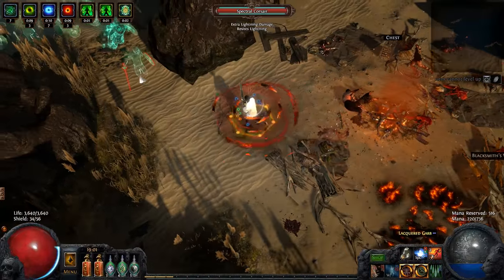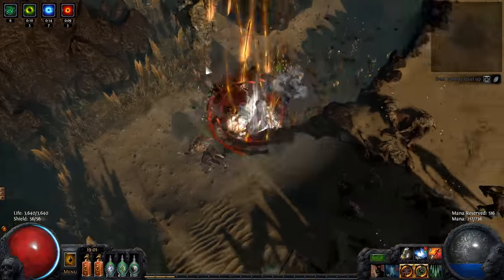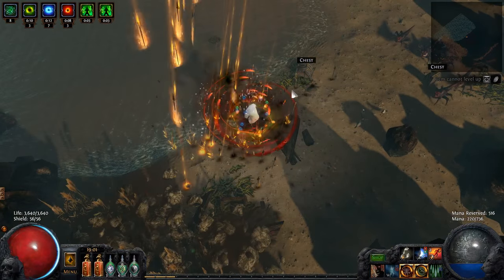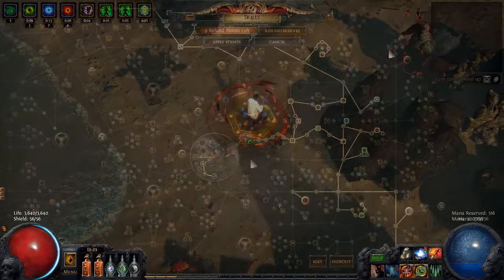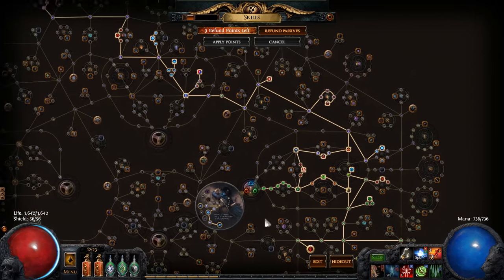The Flicker Strike setup I'm currently running is Flicker Strike, Multistrike, Cast on Crit, Increased Critical Strikes, Blade Fall, and Blade Vortex. If you prefer, you can use Ethereal Knives instead of Blade Vortex. Besides that, you'll want to scale as much evasion as possible, run Acrobatics, and get life on your skill tree.